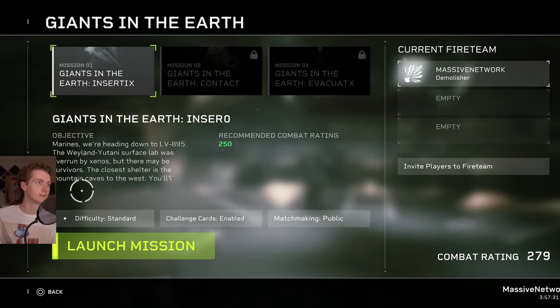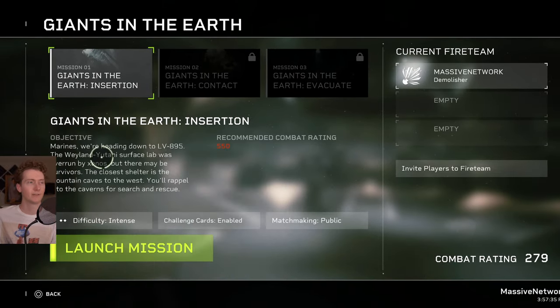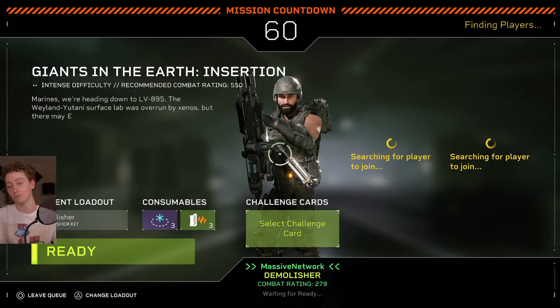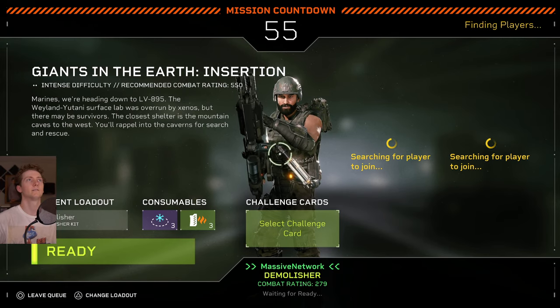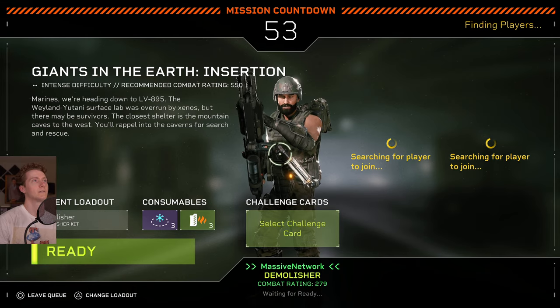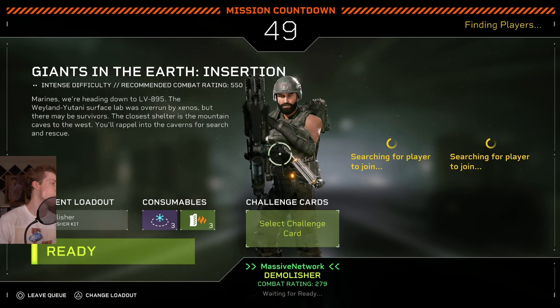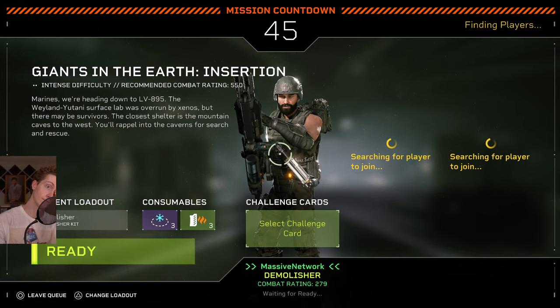Regardless, let's go ahead and hop in. We're going to be playing on intense difficulty. I'm going to cross my fingers that we've got some gung-ho troops. Marines, we're heading down to LV-895. The Weyland-Yutani surface lab was overrun by Xenos, but there may be survivors. The closest shelter is the mountain caves to the west — you rappel into the caverns for search and rescue.